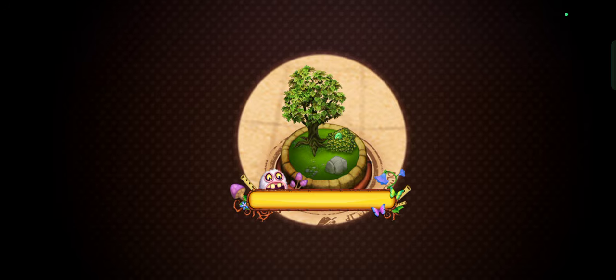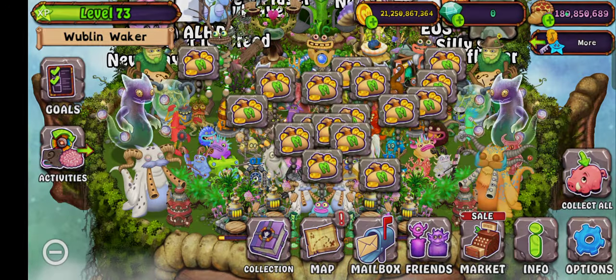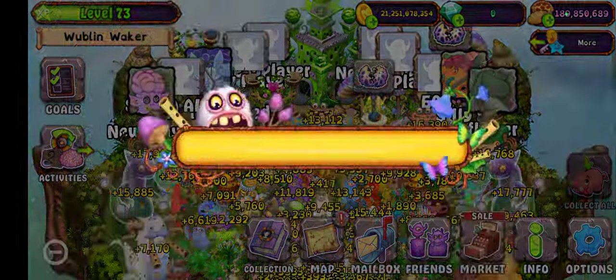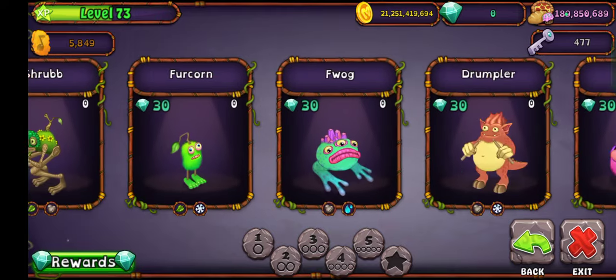I've got like three rares trying to breed for Epic Nebulob and I didn't get Epic Nebulob, that was frustrating. Anyway, ghast is only on Composer Island.